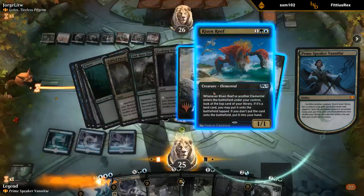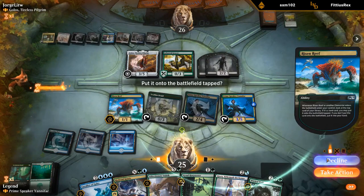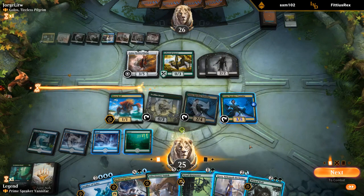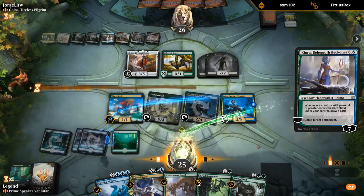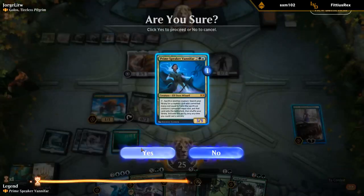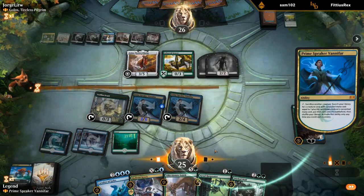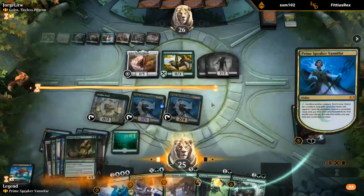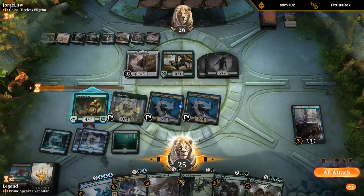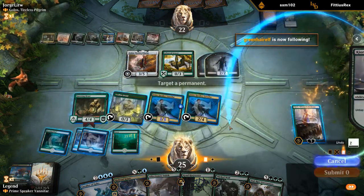Get Risen Reef. I want to decline the land trigger since I haven't played land for the turn yet — this potentially gives me one more mana. Now I can sack my Risen Reef to get a Questing Beast, which can attack past the zombies and draws me a card with Kiora. We'll attack first, then use Vanifar.